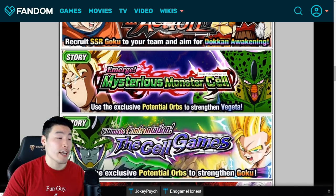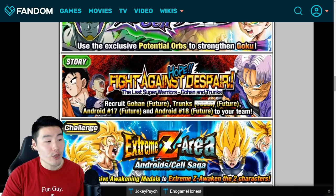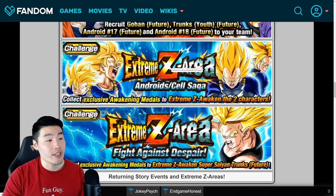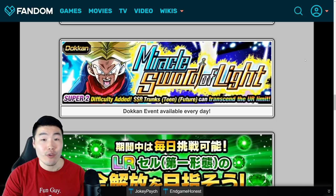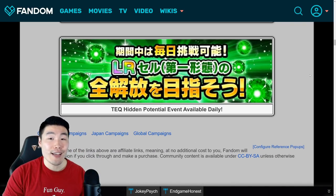This one is for the Exchange Vegeta and Trunks. This event is for the Exchange Goku and Gohan. This event is for the Future Android 17, Future Android 18, Future Gohan, as well as Future Trunks with the EZA. We also get the Extreme Z areas back for the Exchange Goku and Gohan, Vegeta and Trunks, and Super Saiyan Trunks. The Miracle Sword of Light Super Saiyan Future Trunks Okon event will be available every single day during the event, and the Tech Hidden Potential event will be available daily as well.